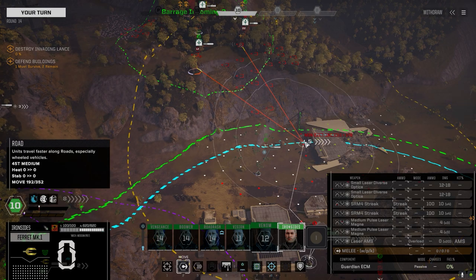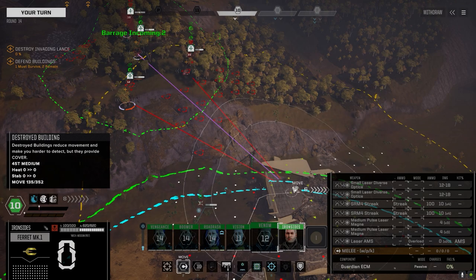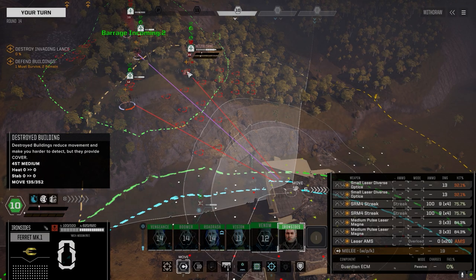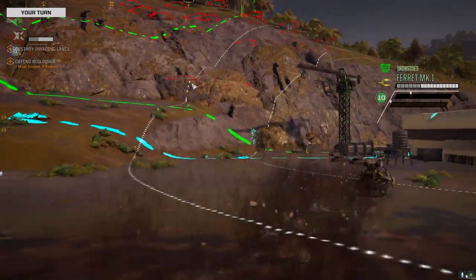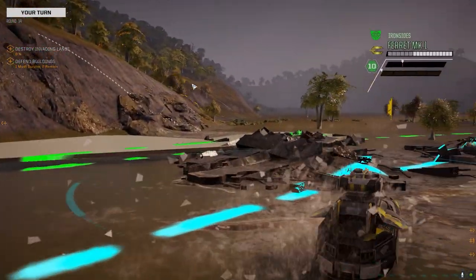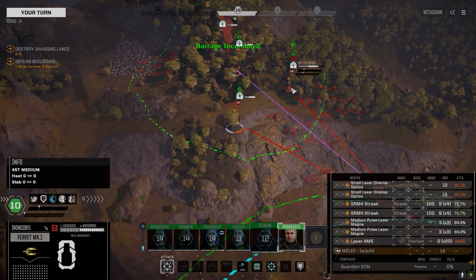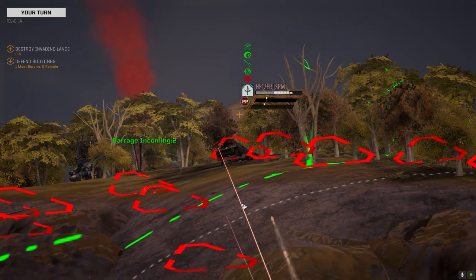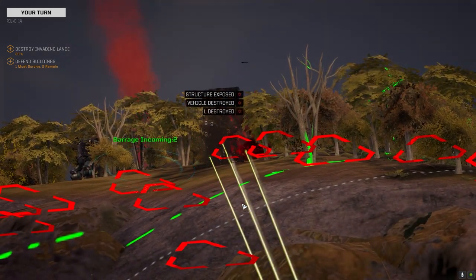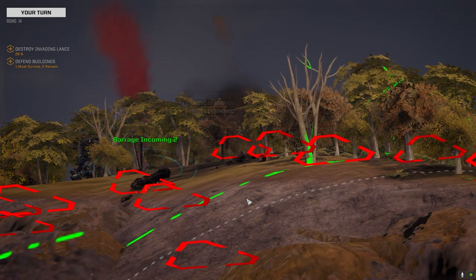We've got a minimum move distance and I can't move here. That's not bad. I'm going to try and shoot that Head Sir again. Hopefully we get a bonus to initiative next turn but I don't think so — let's just shoot this guy. Got him — alright, cleaned up one.